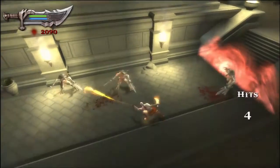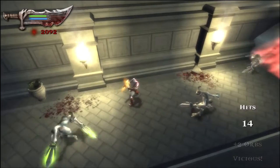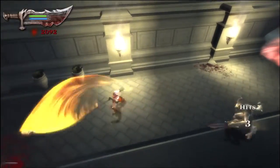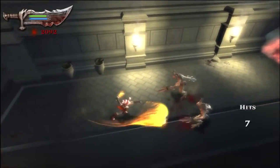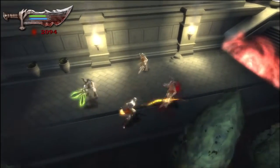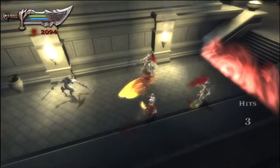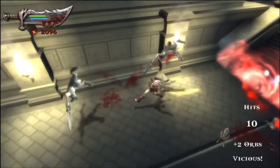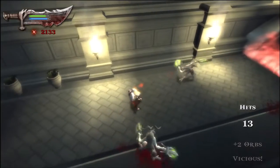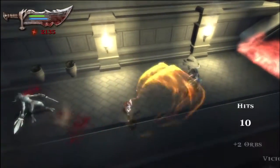You just want to keep blocking as they get close, otherwise they will twat you. They're good for taking health off you in large chunks. But you're normally free to magic these guys, because they do drop magic, which sort of forces you to use it really.